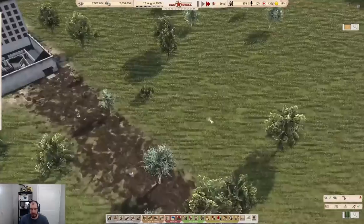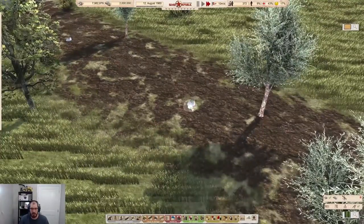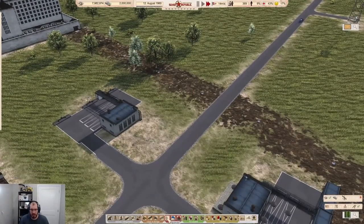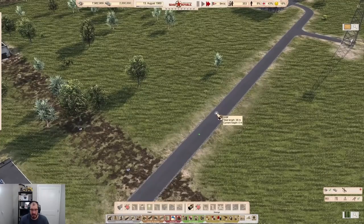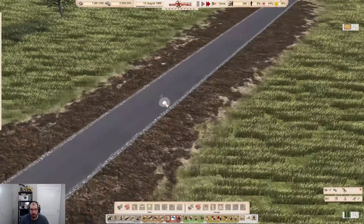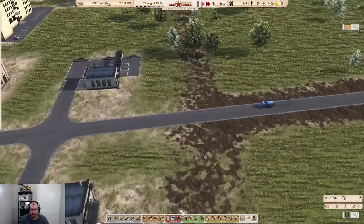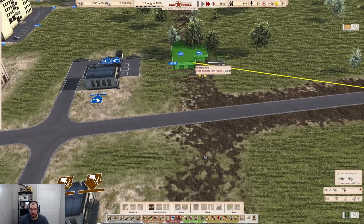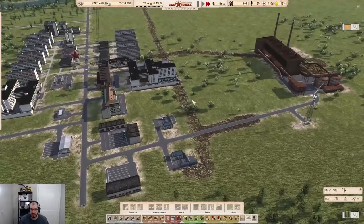Something to be aware of for anyone who wants to build nicely: sewer pipes will have manhole covers. If you build them in the prairie, they stick out and look a little ugly. If you build them under roads, they look like they belong there. They don't interfere with your buildings anymore, so that's pretty cool.